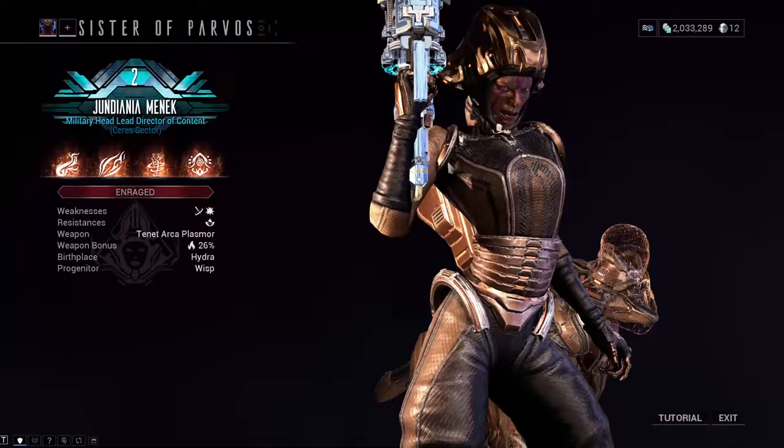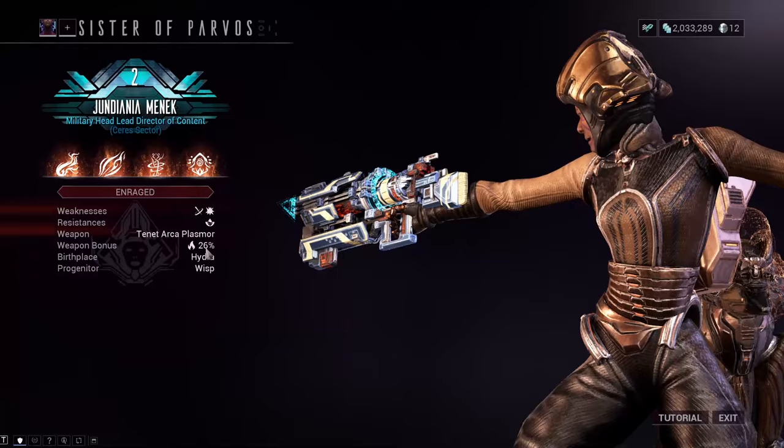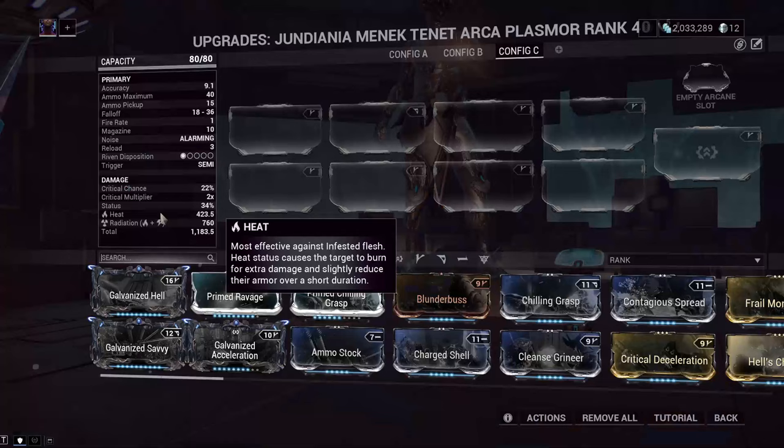Now this is not meant to be a tutorial, go watch another video for that. But when you do that, you will also be able to check what Progenitor Element your Sister has. Besides the base radiation that the Arcaplasmore and the Tenet Arcaplasmore come with, Progenitor Elements are elements that are automatically put onto your weapons, decided by the frame that you Mercy Kill your Sister with.